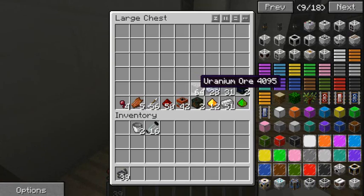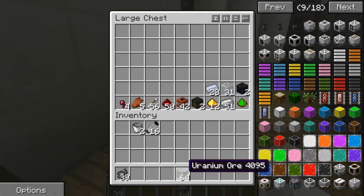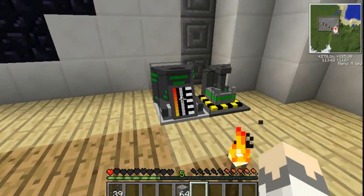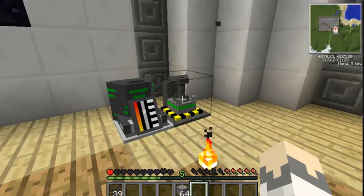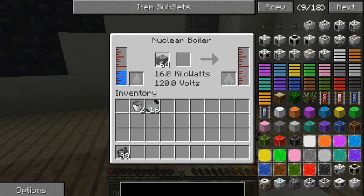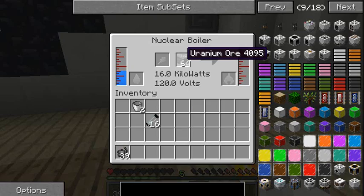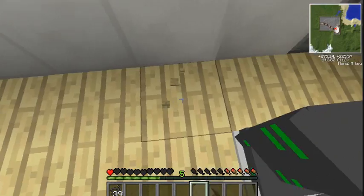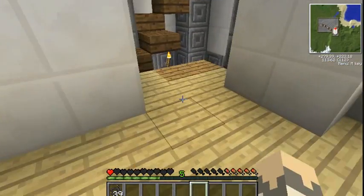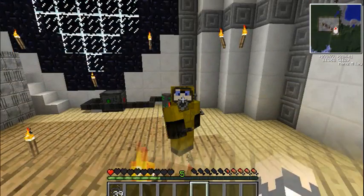What you need is uranium - I've been mining uranium and stuff. It took me a while to get that much. There we go - so you put your water in there and you put your uranium there. You need power though, which I forgot to hook up. Let me check - hopefully the power is down there.